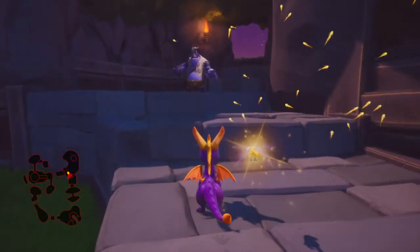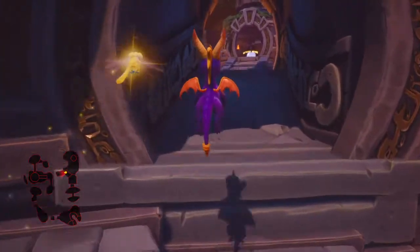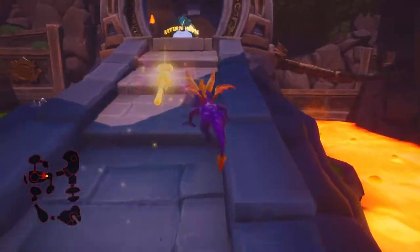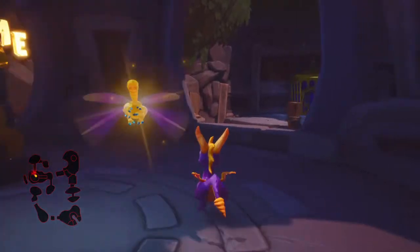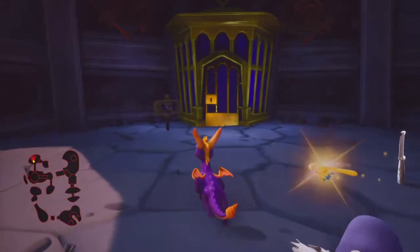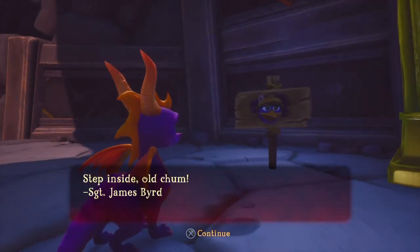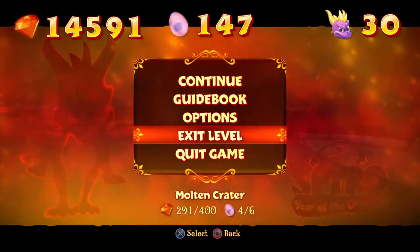I'm normally supposed to walk through the level this way, as you can see — follow the minimap clockwise. But since I already have the side door open, I can head up here. You can see the return home portal over here. This door is supposed to be open. As you can see, it says 'step inside, old chum' — Sergeant James Bird.